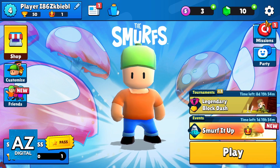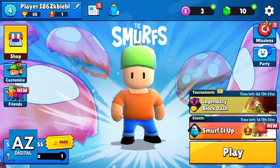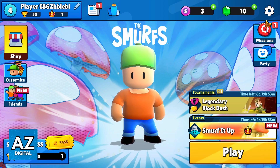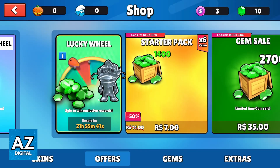You can check play, missions, party and much more, but we just want to know how to get skins in StumbleGuys. If you want to get skins, you can click right here on the shop icon. Now you go to the shop of the game.